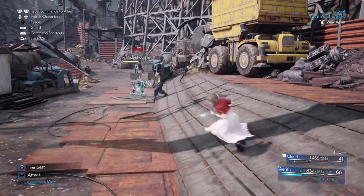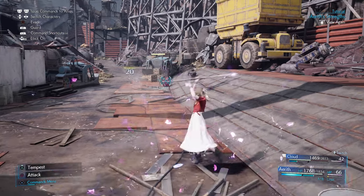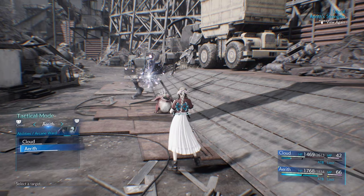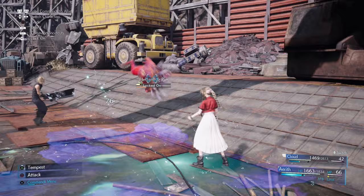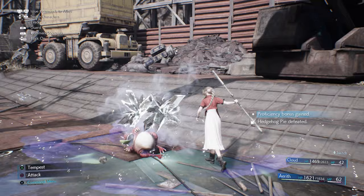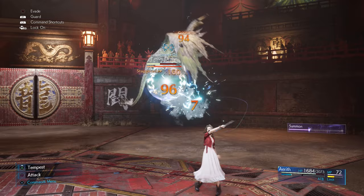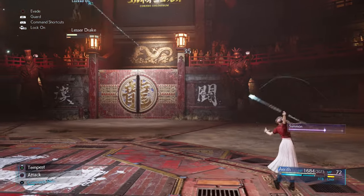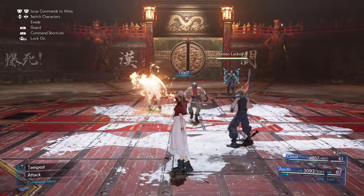I couldn't just leave Aerith in the dust — I talked about Cloud, Tifa, and Barret. Aerith is the fourth playable character you get a little ways into the story in the Final Fantasy VII Remake, and she is a staff-wielding caster class with the majority of her abilities and moves being long-range and support-based. Nearly all of Aerith's attacks are magic-based without needing an elemental materia combo. Despite her appearance and healer archetype, Aerith is fully capable of wiping the field as soon as you know the enemy's weakness.